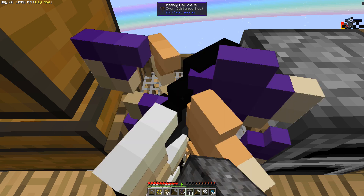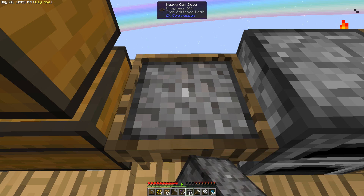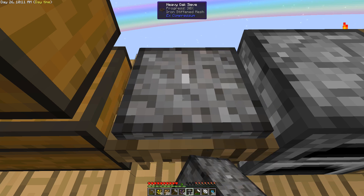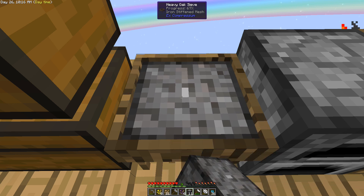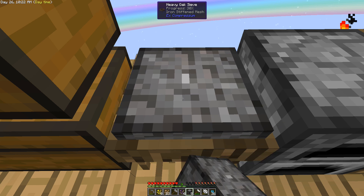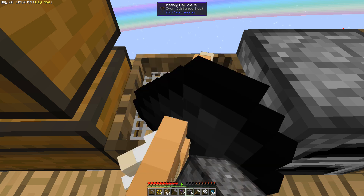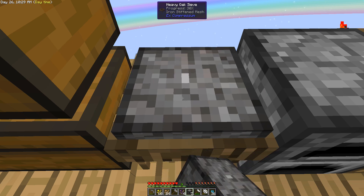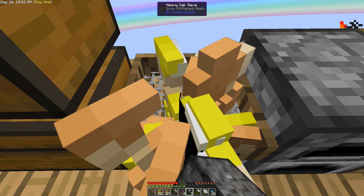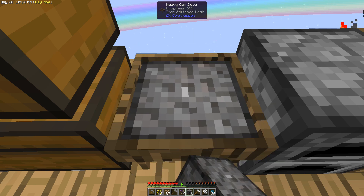This is not the most exciting video content, but this is part of SkyFactory — when you're doing these skyblock mods it's just part of the way it works. We're almost halfway done and we're getting some more iron, which we're going to need. I was looking at the auto sieve and I think I need two blocks of iron to make that, so if we could get both the auto hammer and auto sieve done today that would be amazing.